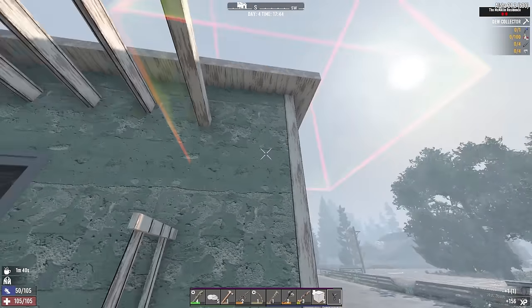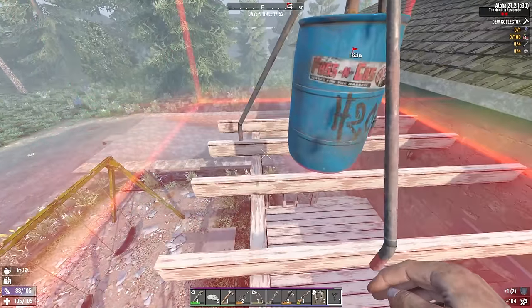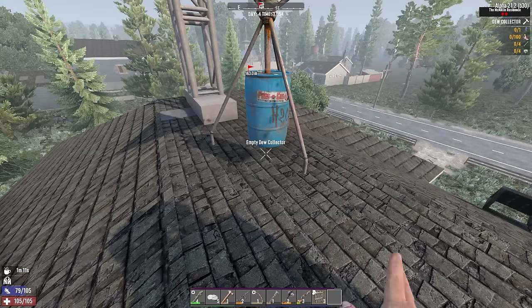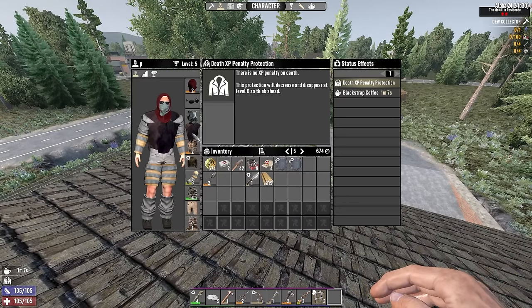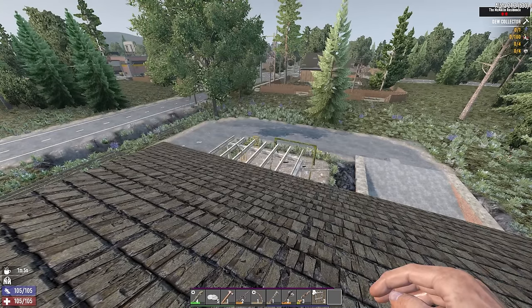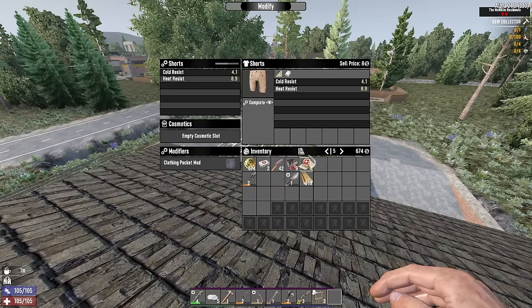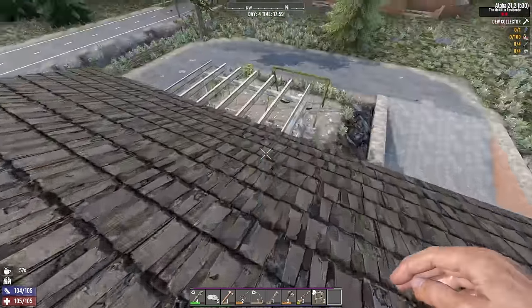I probably want to put the dew collector on the roof so zombies don't attack it — it does generate heat and means screamers might appear, but combined with a campfire and forge it's not a huge amount of heat. This is nice and flat — it's going to float but it's fine, works for me. Let me put these pocket mods on stuff. And on the shorts — there we go, three inventory slots. That's pretty good.